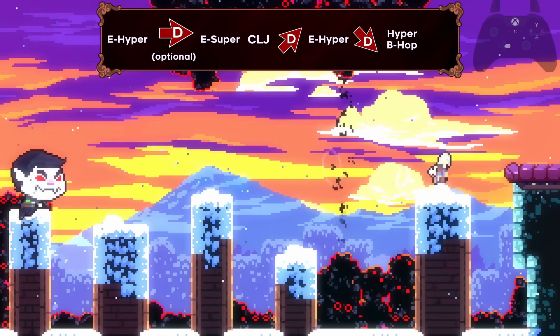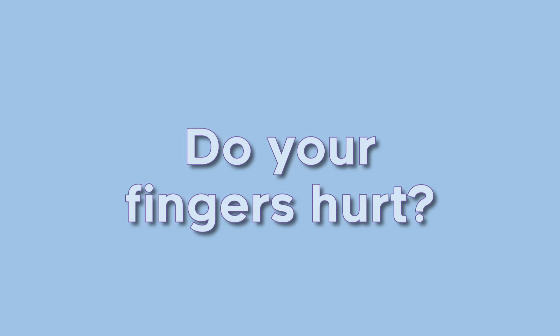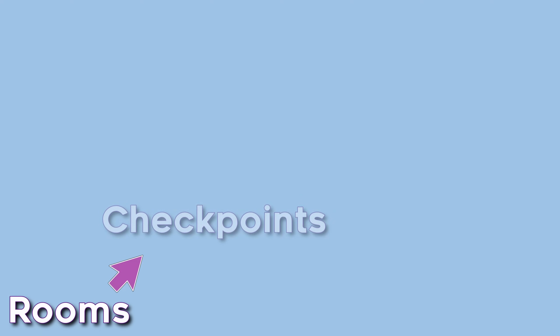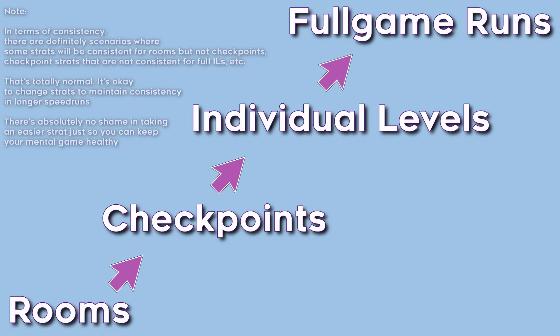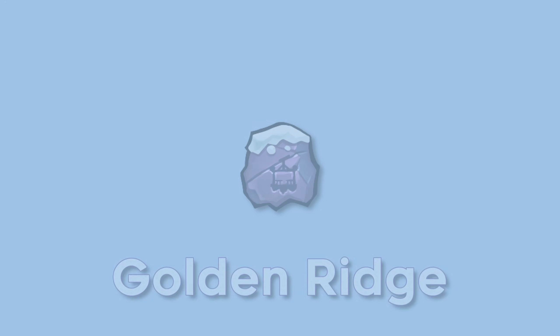Do your fingers hurt? Was that stressful? If not during practice, it sure will be during a full any-percent run — but the stress shows us what kind of strats we'll be capable of in these situations. That's why starting practice with checkpoints and working up to the full any-percent run is super helpful. It allows us to get used to that stress so we're not shaking when we're green on all our splits. This will be especially important in Golden Ridge.